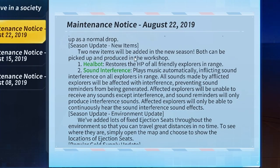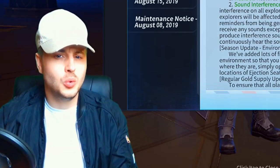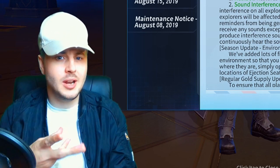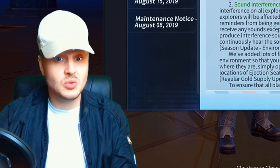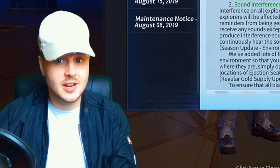Both can be picked up and produced in the Workshop. A Heal Bot restores the HP of all friendly explorers in range. It looks like some sort of little drone or droid that you pull out that heals you continuously while you're fighting. That's actually really cool — they're always upgrading the game. Let me know what you guys think about that.